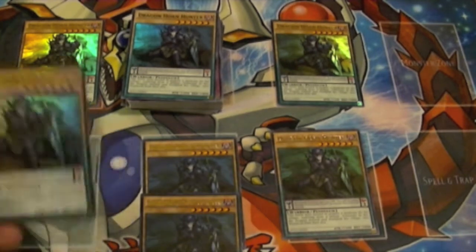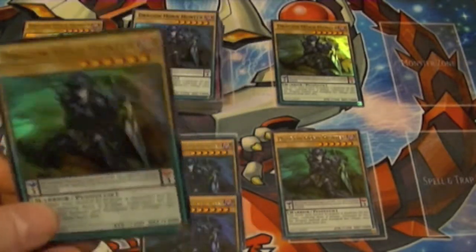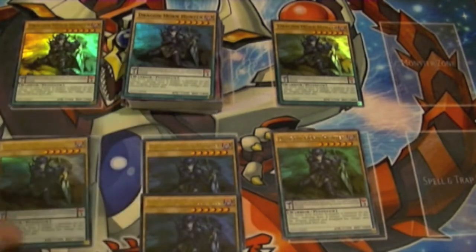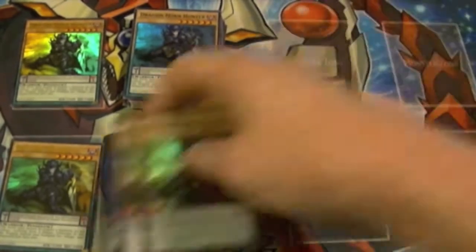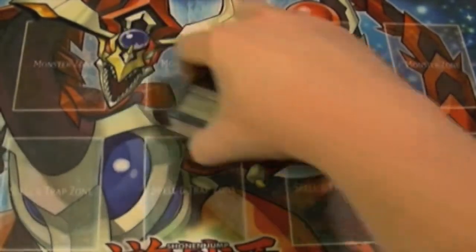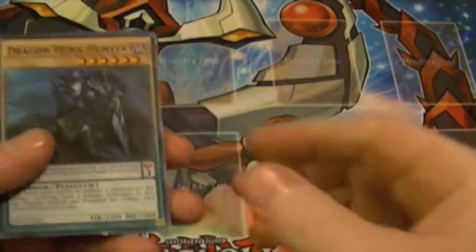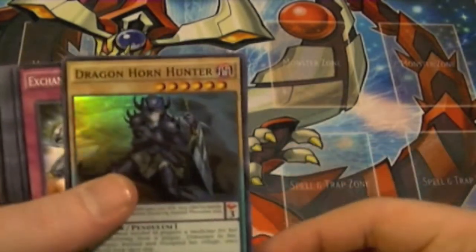The promo card is Dragonhorn Hunter — a Level 6 Dark Warrior Pendulum Monster. The reason why I have two play sets is I traded for most of them, and I want a play set of them in ultras, so that's why I got those. The only card I pulled was the promo card, Dragonhorn Hunter.